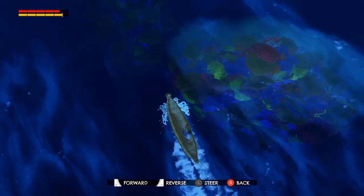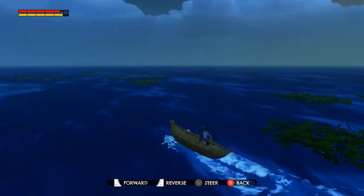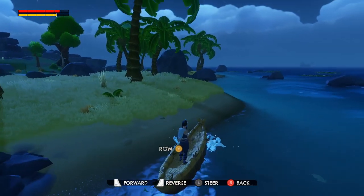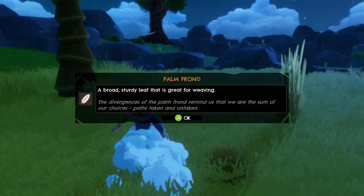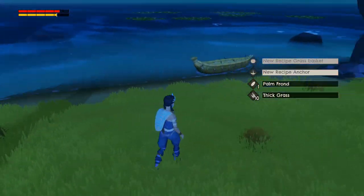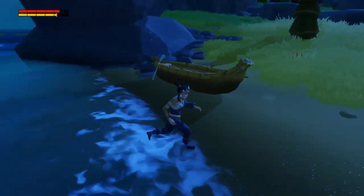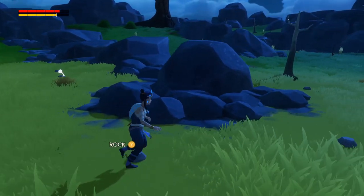I wonder if you can swim under the water, if that's kind of mapped out. There's some low ground. 'Arm front. Sturdy leaf that is great for weaving.' Okay. Oh, new recipe: anchor. Does that mean my canoe can be anchored? Just in case the tide takes it out — we don't want that. I got this rock. Never know when you might need a rock.